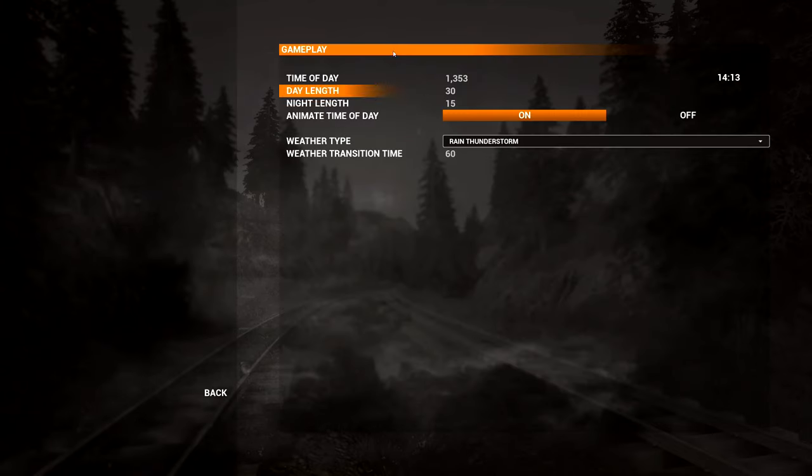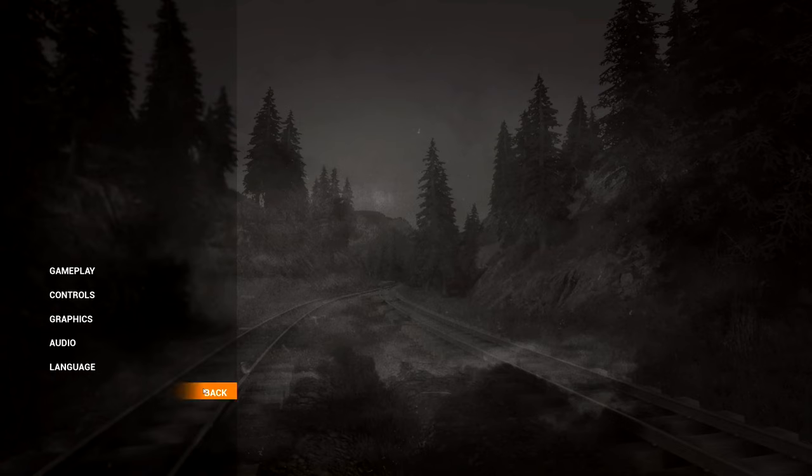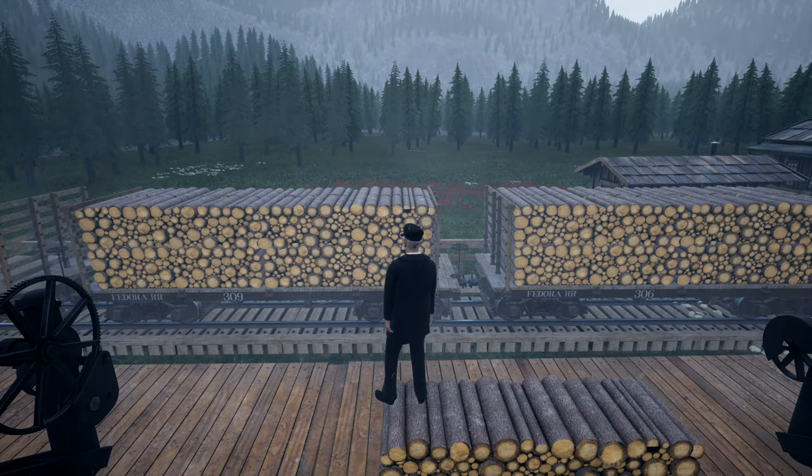If we come over to Gameplay, it's got time of day progression which you can turn on and off. You can set the length of the day and the night, and you can set the weather type. You can also do random. Let's go back to just partly cloudy and hopefully the sound will die down a little bit.